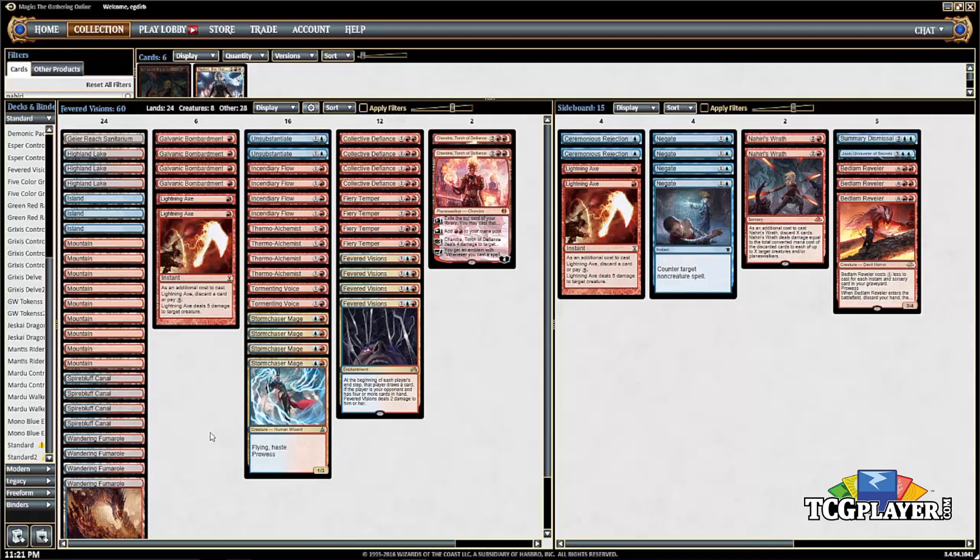We've got a lot of removal. This is a creature-based format, and the idea is to kill everything your opponent plays and then win with something like a Fevered Visions or Chandra, Torch of Defiance — clear the board and then play a very powerful permanent. Galvanic Bombardment and Lightning Axe are the cheap removal spells. If we're drawing multiple cards per turn with Fevered Visions, one-mana removal means we're being more efficient with our mana than our opponent.